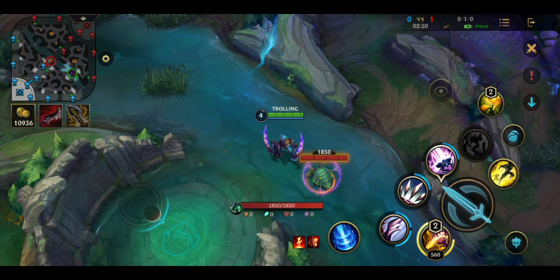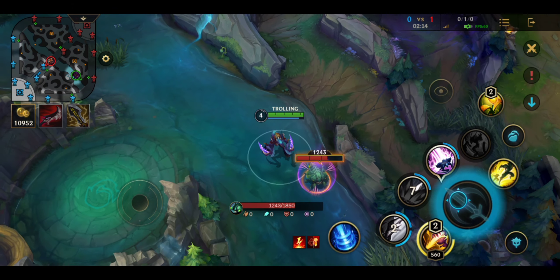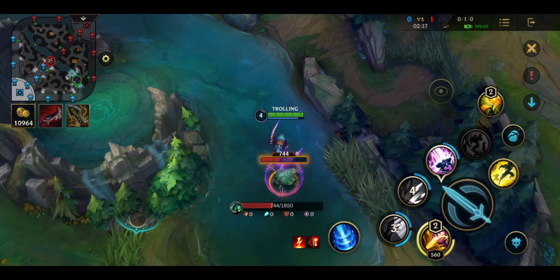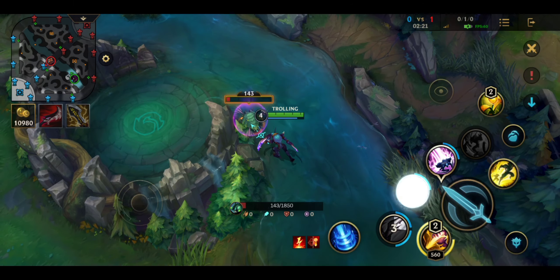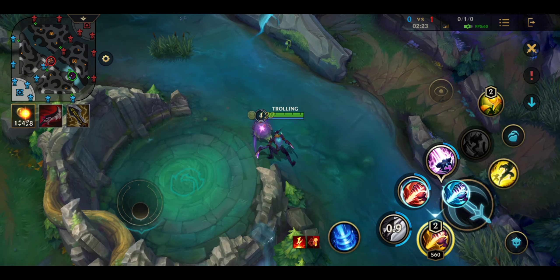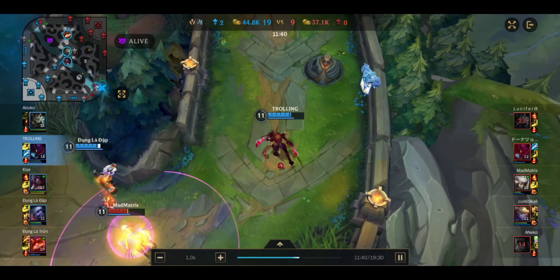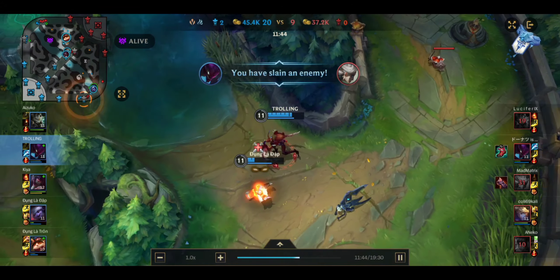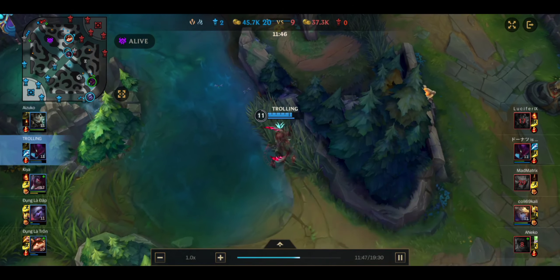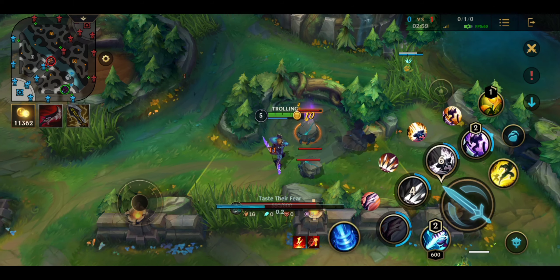After that, you have to kill these jungle camps for the safety of your teammates who are in the lanes. After that, you can go gank mid lane and dragon lane. When you get the first transformation, you should choose Kha'Zix's first skill.